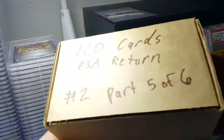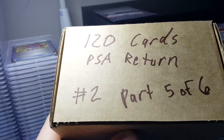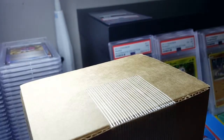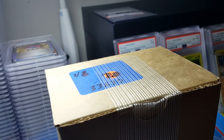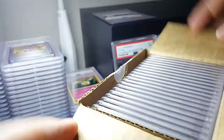Hey guys, today I'm going to do my 120-card PSA return. This is the second submission I did - this is part 5 of 6. If you want to see the submission video, I'll post it in the description so you can see all the cards I submitted, and if you want to see the different returns, I'll post links to them as well. You can look up the card number at psacard.com and click the verify button to see what the grade was. I'm not sure what this little blue sticker is that they put on this box, but let's see what we got.